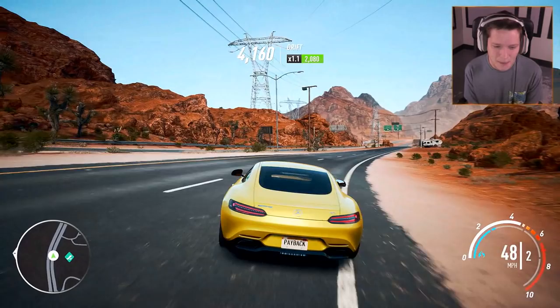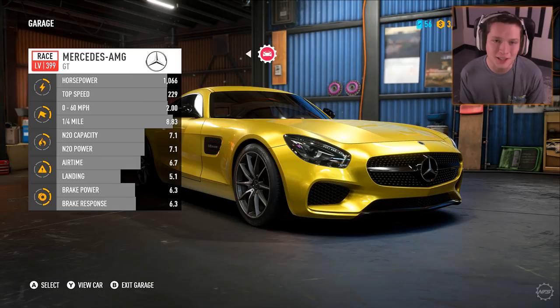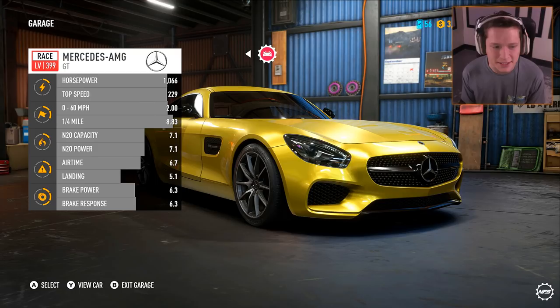So my first stop was a tune-up shop. You guys can see we put in some work. We've got a level 399 — max level in the game. We've got 1066 horsepower, top speed of 229, 0 to 60 and quarter mile in 8.83. Let's see what we can do with this thing visually.